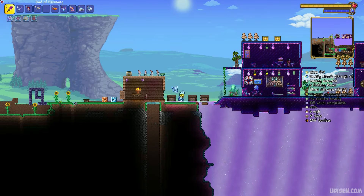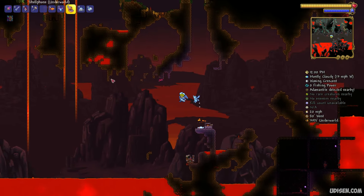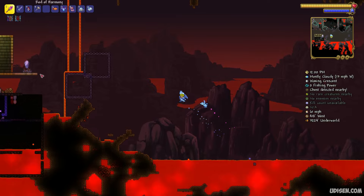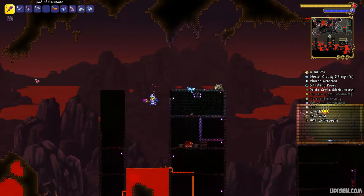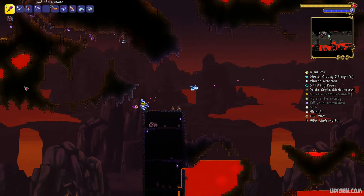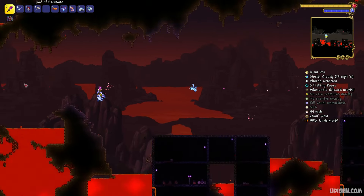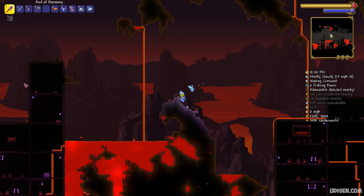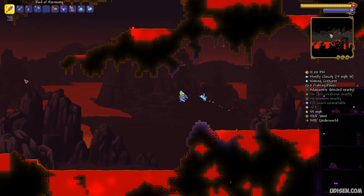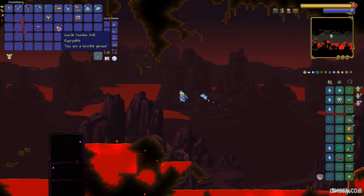Go into your main playable world and go into the Underworld. In the Underworld, lurk around and kill different demons. If you want to save a lot of time, watch my seed video with the voodoo doll and you'll find this item faster than usual. Or you can spend more time lurking, killing different demons to obtain this voodoo doll.